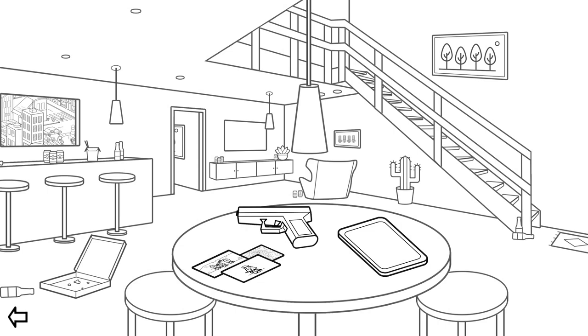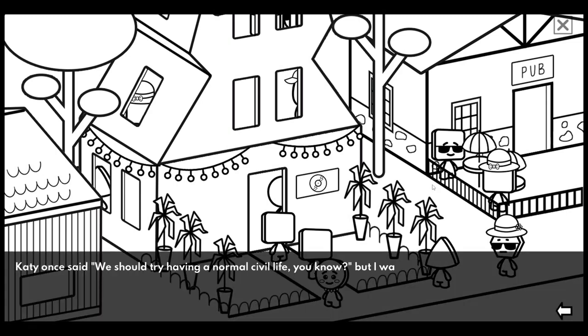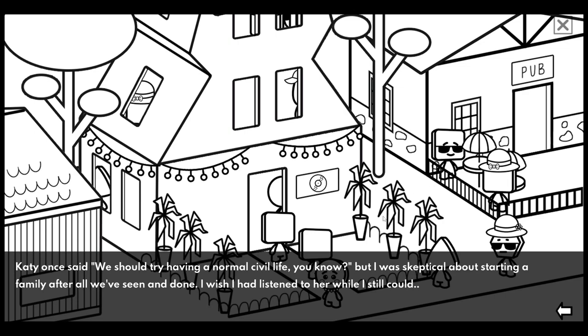Day seven. On to the next mission. Andrew reflects: 'Katie once said we should try having a normal civil life. But I was skeptical about starting a family after all we've seen and done. I wish I'd listened to her while I still could.'